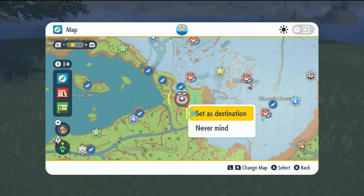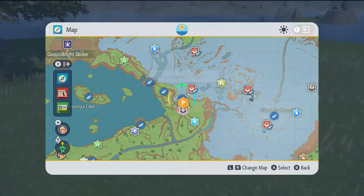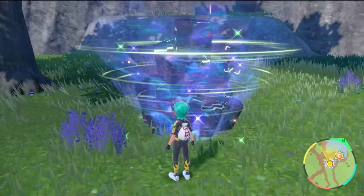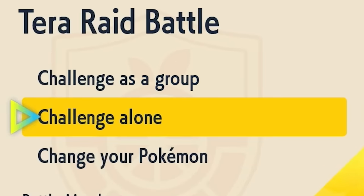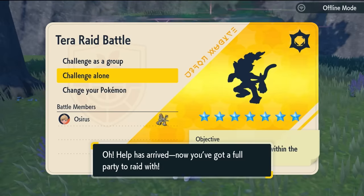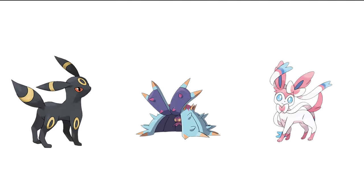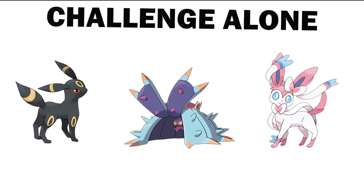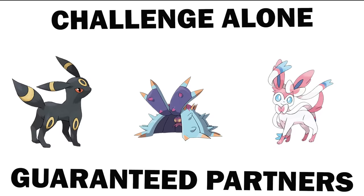You'll see we get another 7-star Tera Raid on our map, and we just head over to it. Now we're back at the den for our second run through. To guarantee we get the same partnering Pokemon this time around, we want to go with Challenge Alone. This will lock in those three partnering Pokemon that we had from the last raid, and going forward we just need to make sure we are challenging alone.